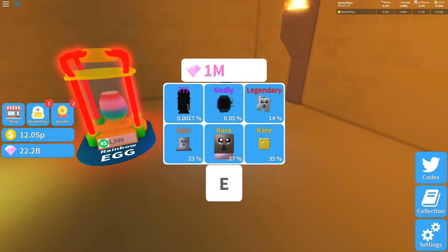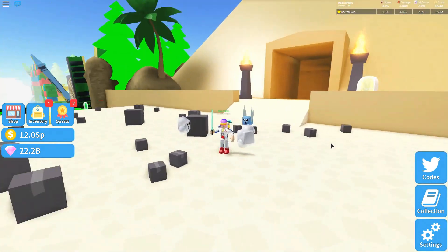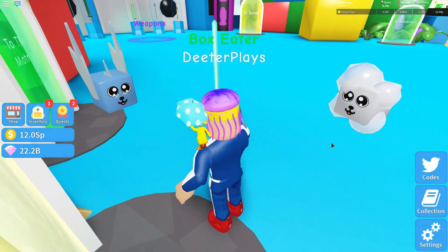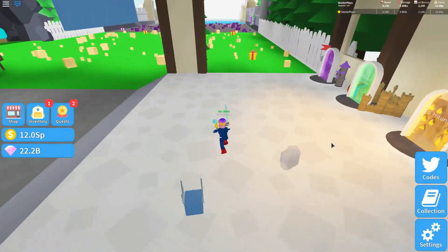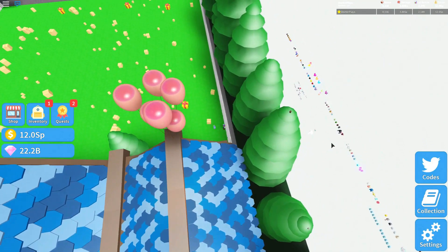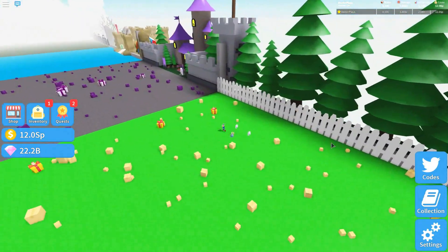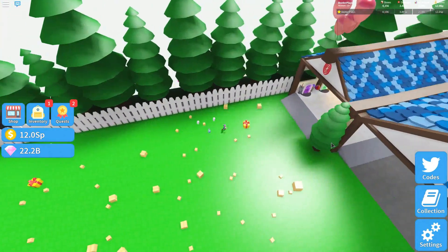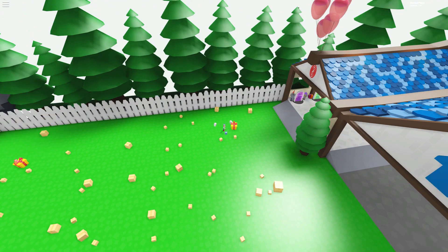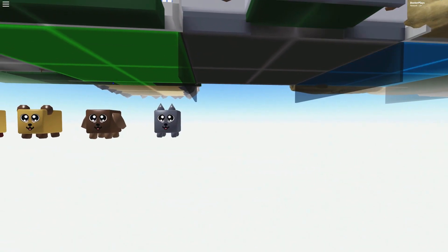I want to show you how we're able to take a look at these as well. First I need to find the spawn — head over to the very beginning area. Once you're at the main spawn, come over to the right side, zoom out a whole lot, and look down there — that is all the pets. You can see what all the pets are. I want to show you up close so let's go down there and start from the beginning.